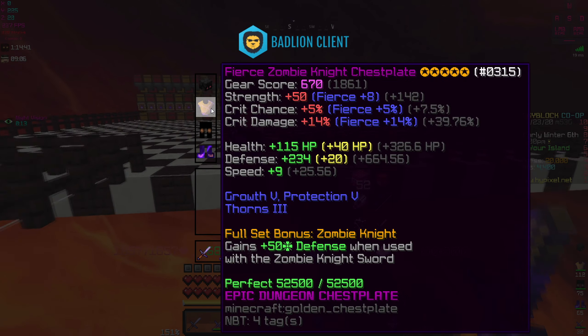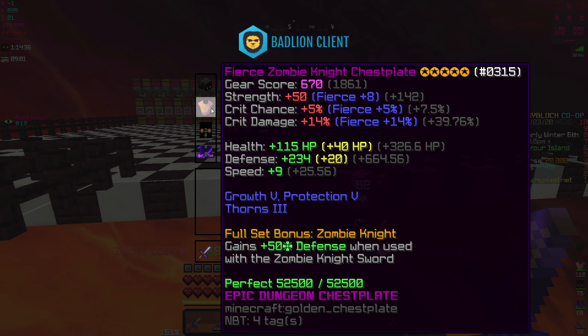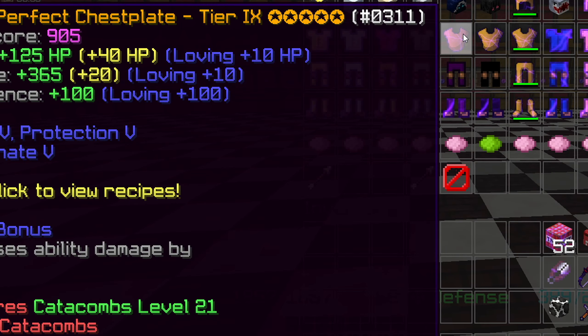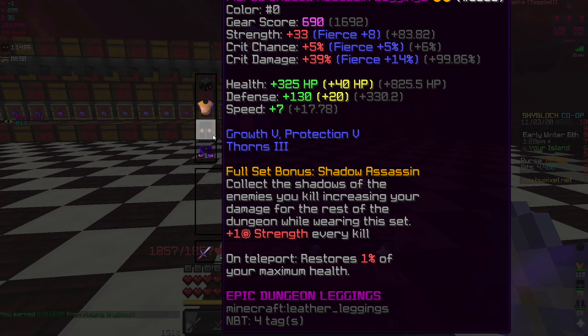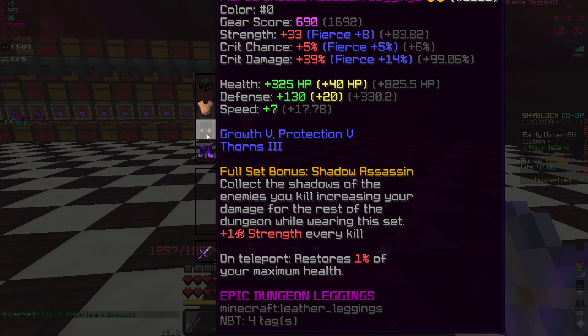A lot of people wear this and I did not realize we get up to 600 defense on this thing — that's actually pretty amazing, almost like what we'd call the perfect armor. We'll take a look at that another time. So yeah, three-fourths with the shadow assassin armor.